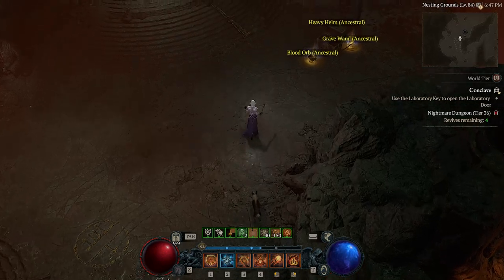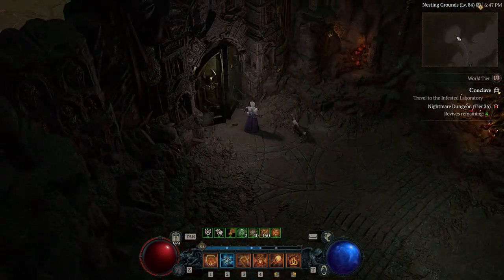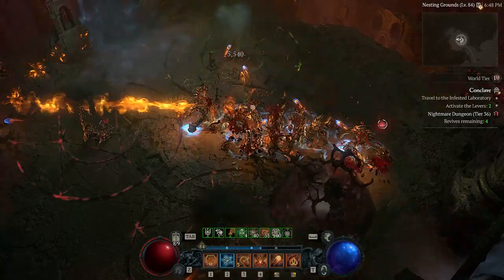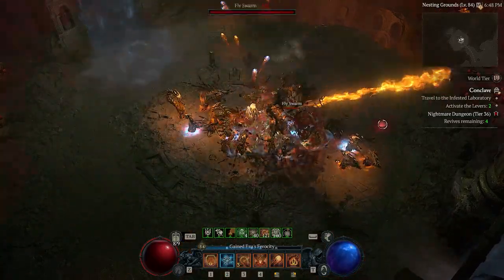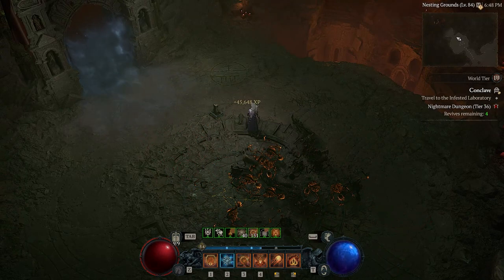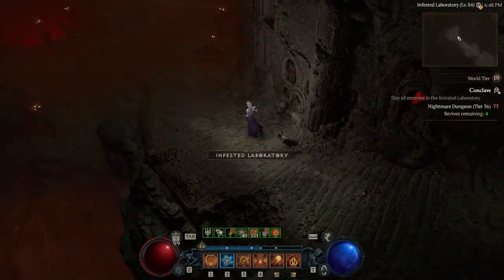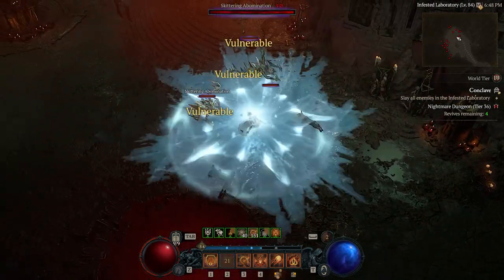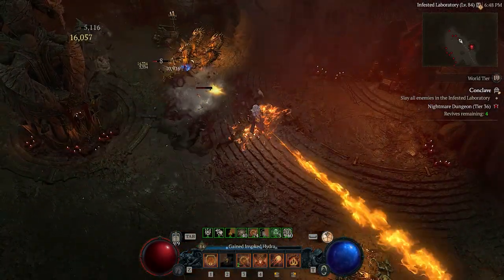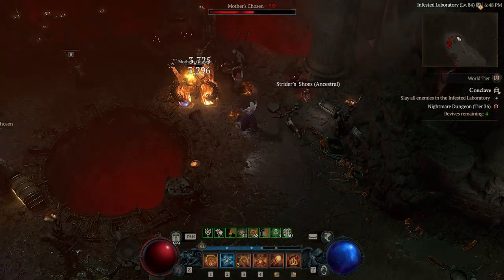Rubber banding - fantastic. Maybe this isn't directly to the boss - we're just going to do a little bit of traveling. Let's take down these enemies and then we've just got to hit the levers once we've killed everything. Travel to the Infested Laboratory - we have to slay all. We don't mind slay all - it's generally a nice easy one, because enemies show up on your map, which makes it a lot easier.